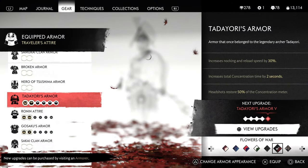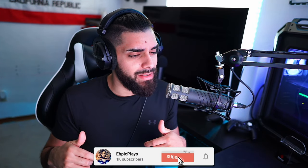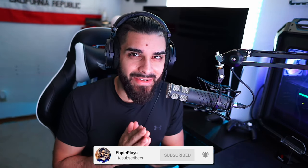This video is specifically for people who might not have known you could have different armor sets for every single armor along with charms, sword kits, outfits, and a saddle — there's so much you can do. I just want to help out people that might not have seen it. I hope you guys enjoy this video; if you do, please leave a like and subscribe if you aren't already.